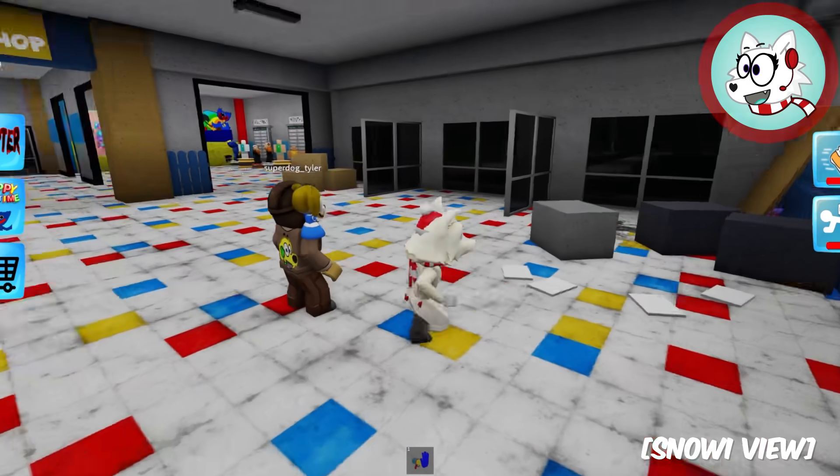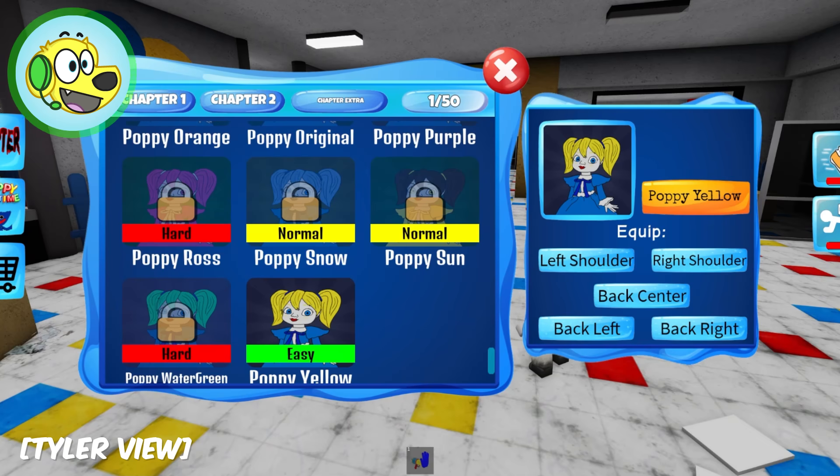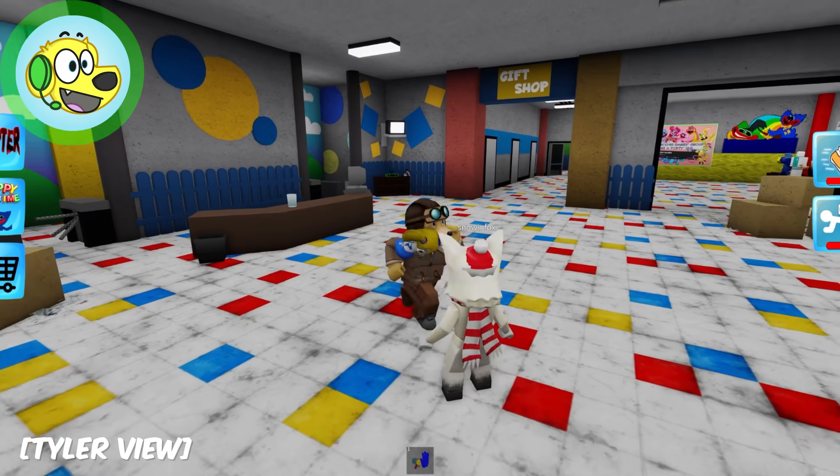Check it out, Snowy! Whoa, that's so cool! That's awesome! So we can put it on a right shoulder, left shoulder, back center, back left, and back right - we're going to have a ton of pets on us!